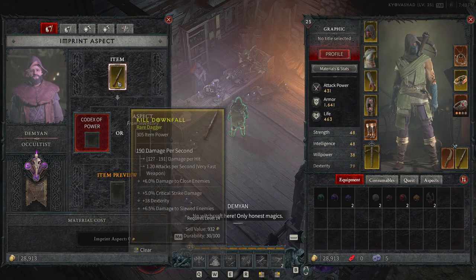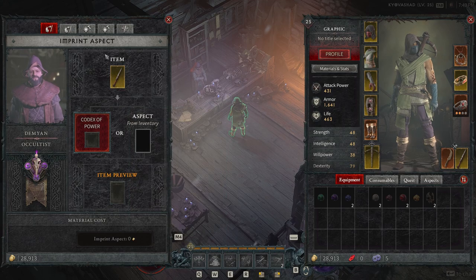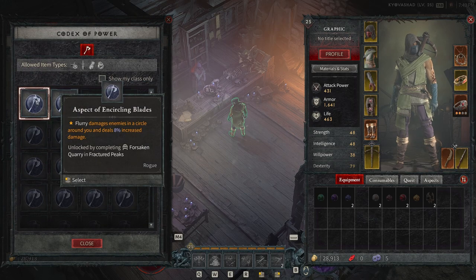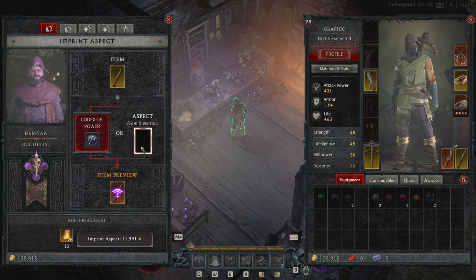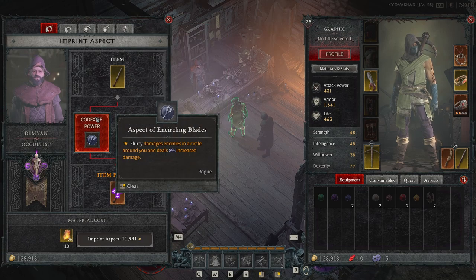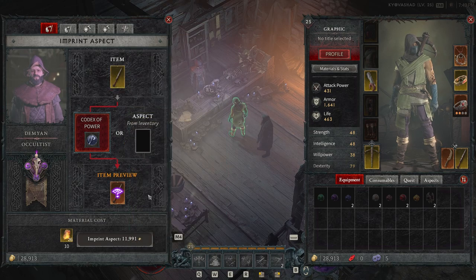For the rare dagger, let's put it straight into the imprint aspect slot and use the Codex of Power. We're going to want to add the Flurry aspect, which damages enemies in a circle around you and deals 8% increased damage. When we click that, we get an item preview showing what you can get based on the aspect you're putting on your rare item.